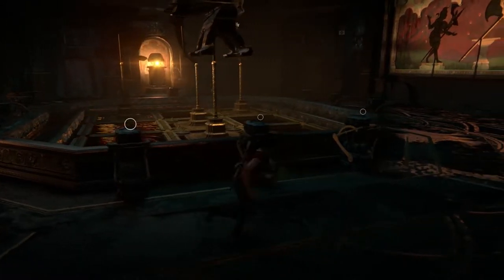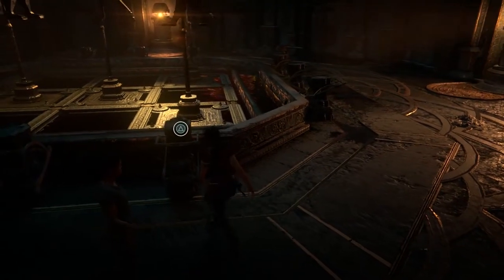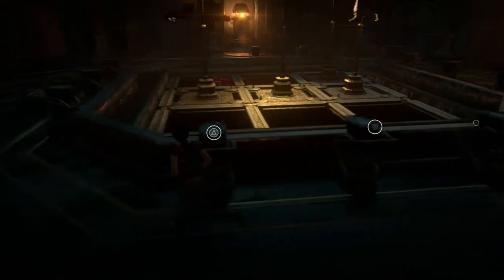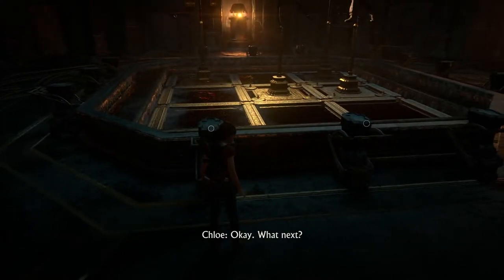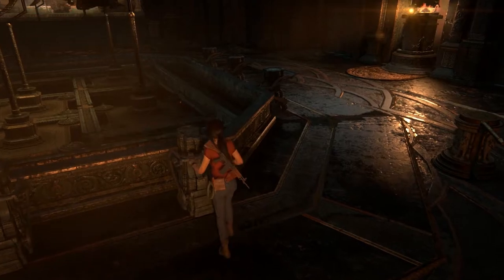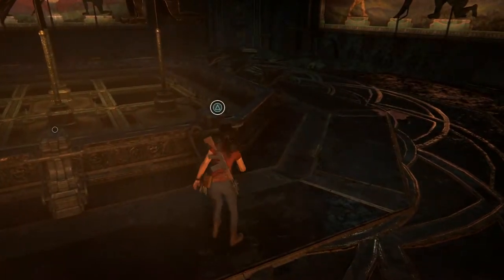Run to the side to the right and pull the lever that's furthest from you. Stay on the side and pull the lever furthest from you on the left. Run over one side to the right and pull the furthest lever from you on that side. Move another side to the right and pull the furthest lever from you on that side.